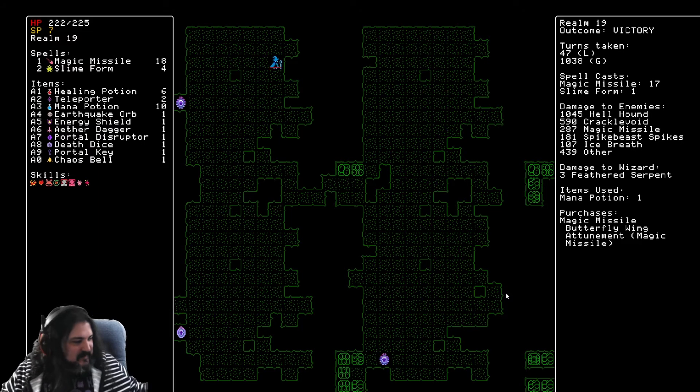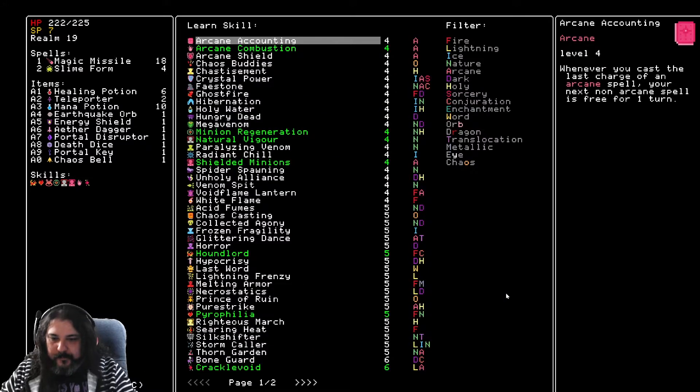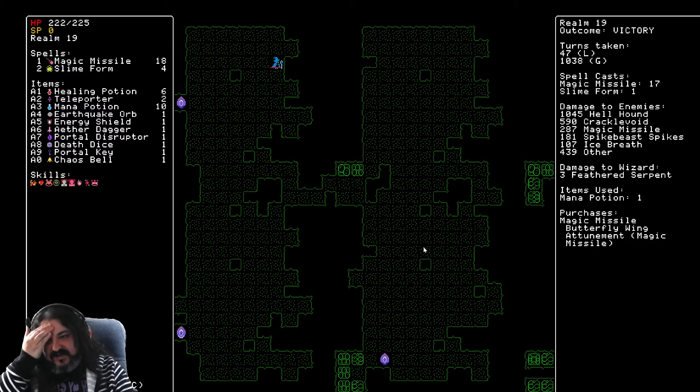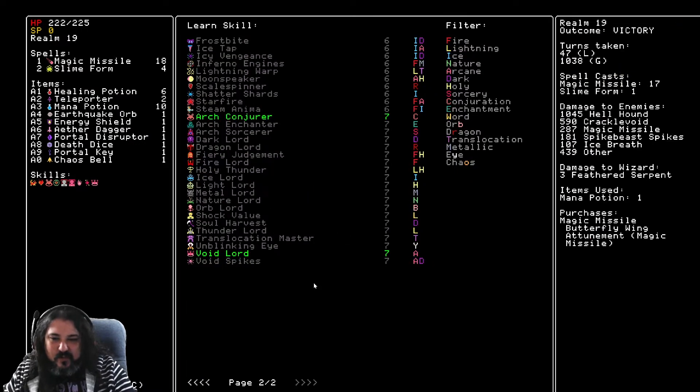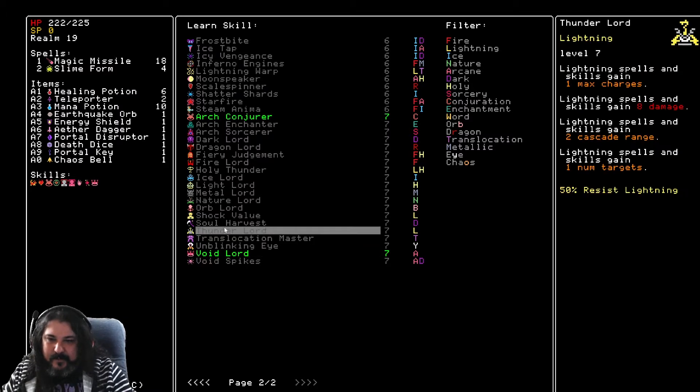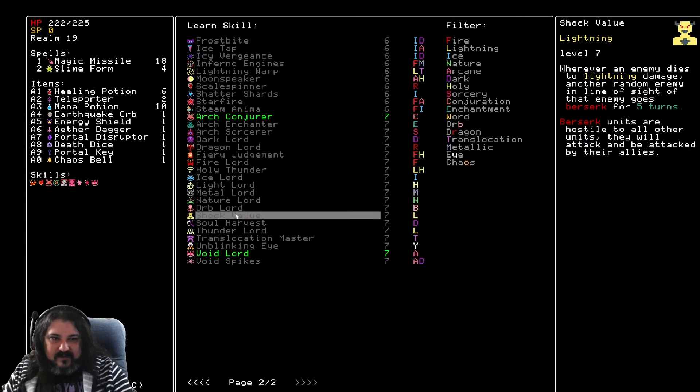100% arcane resist of course. I missed in a turn-based game — I managed to miss. This half of the map is mine now. The feathered serpent was coming right at me. Easy floor. Why wouldn't butterflies be classified as demons? Void lord — it's just a nice grab at this point. Void spikes: whenever arcane or undead allies take damage, deal arcane damage to source — that's kind of low on the list though. Shock value: when it dies to lightning damage, another random enemy in line of sight goes berserk — that could work.